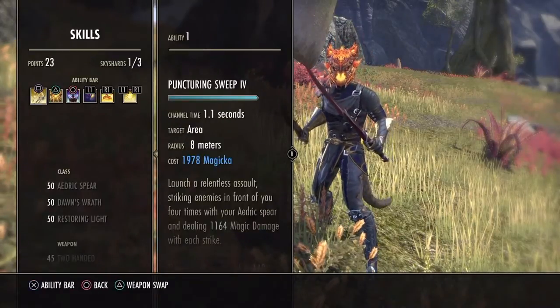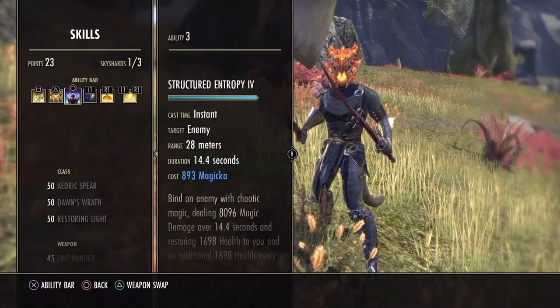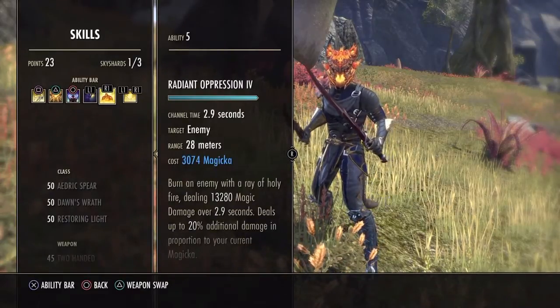On the front bar we have Puncturing Sweep, Breath of Life, Entropy for more spell damage, Inner Light for extra crit and more Magicka, and our ultimate.